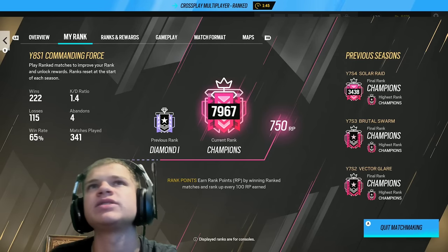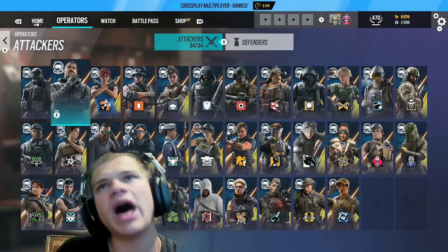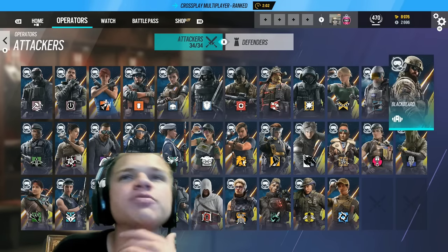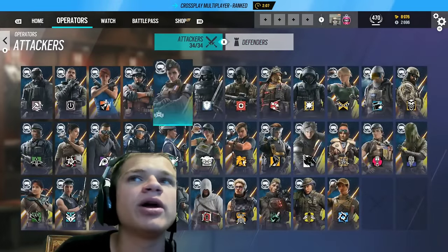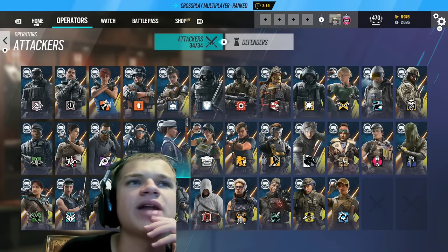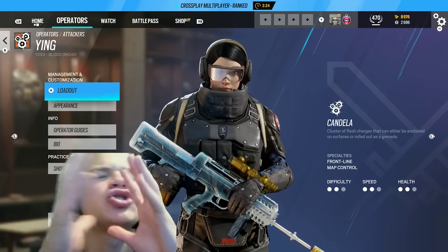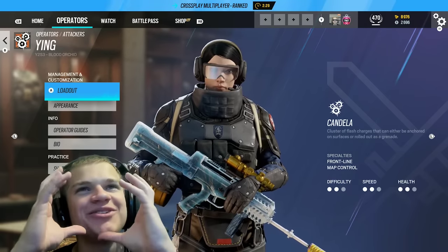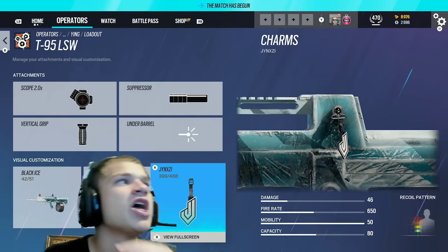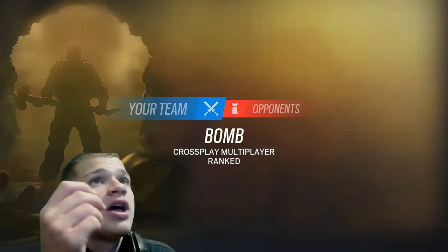Tip number one: the number one way to rank up easily without a doubt is just finding your operator. A lot of players will tell you that you can't just play one operator, but you really can. If you find an operator that doesn't really get banned and players aren't fighting to take it from you, you're off to the races. For example, Ying is a grossly underrated operator — she's incredibly good, doesn't really get banned a lot, and her LMG has like 81 bullets.